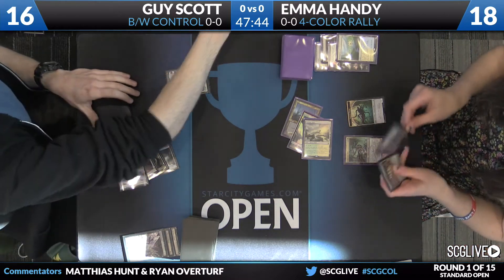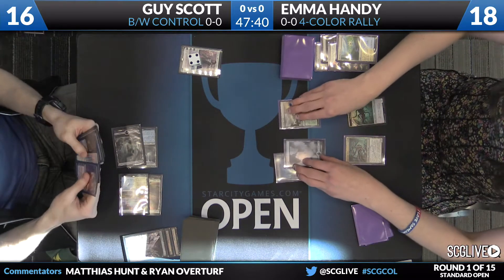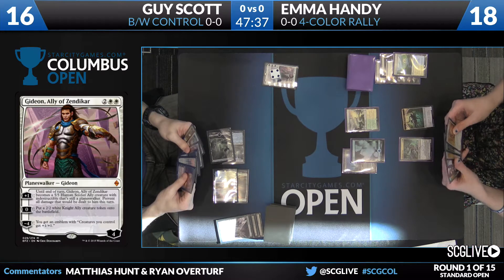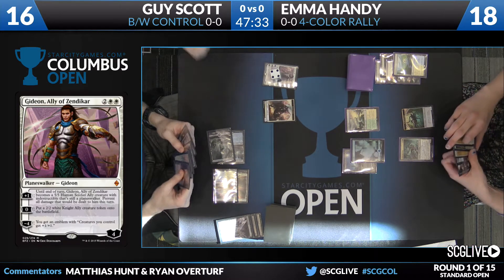As we go back to Guy, now his first threat on the board — a copy of Gideon, Ally of Zendikar. Speaking of good rates. Gideon is among the most powerful cards in Standard, obviously. We don't need to explain that one to anybody at this point.